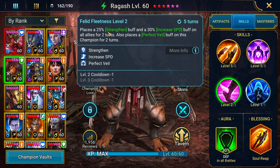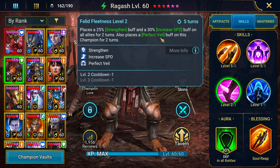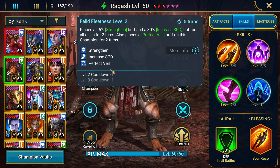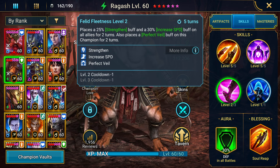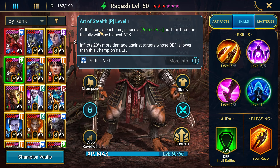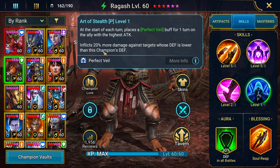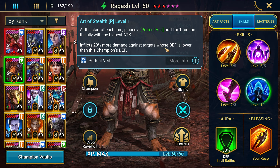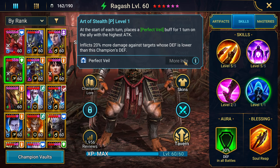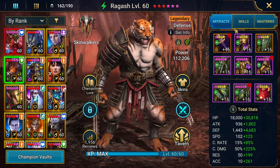His A3 places a big strengthen buff and a big speed buff on all allies for 2 turns, and also places a perfect veil on this champion for 2 turns. This starts as a 6 turn cooldown, can book down to a 4 turn. And in his passive, at the start of each turn, he places a perfect veil for 1 turn on the ally with the highest attack, and inflicts 20% more damage against targets whose defense is lower than this champion's defense. He also has a 30% defense aura in all battles, which is pretty awesome.